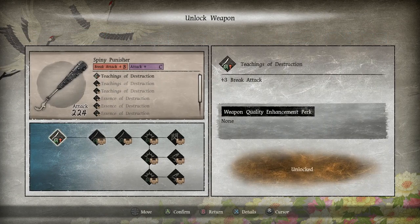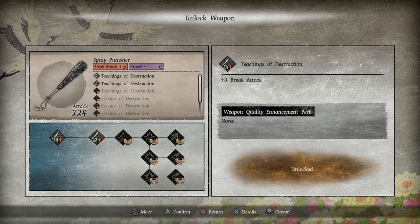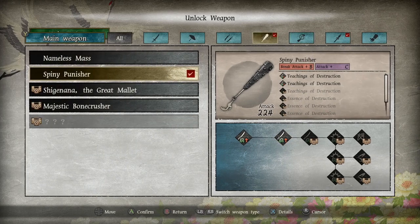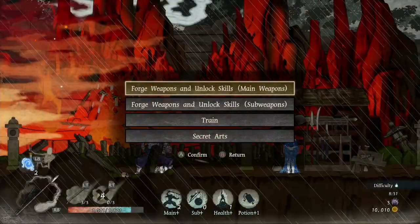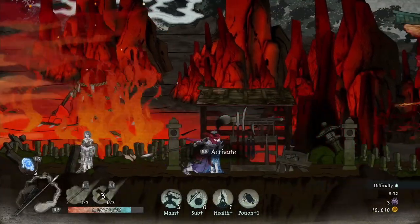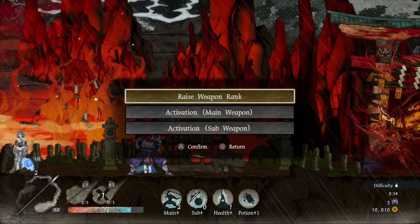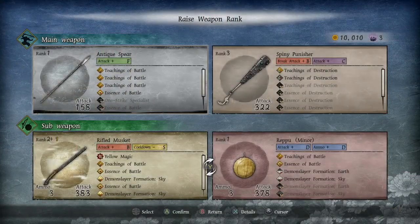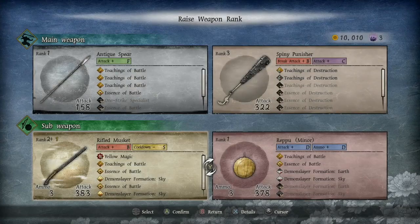The spiny punisher here has an upgrade — the cost is nine and three, and we have 21 and five, so that is now unlocked on that weapon. It's pretty straightforward. You can also rank up weapons again if you want — go in here, rank weapon — though I don't have enough right now, it gets pretty expensive.